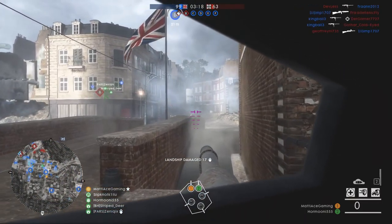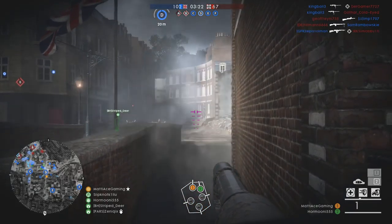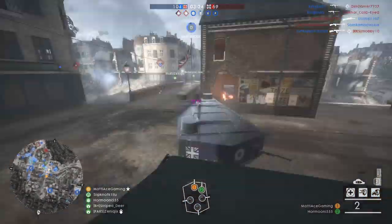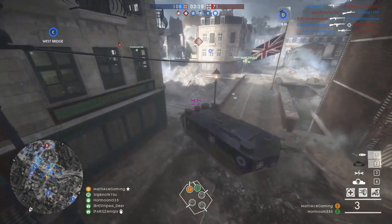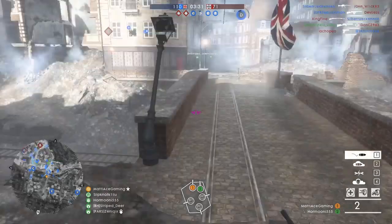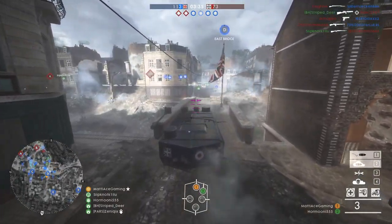One of the things this loadout shares with most other tanks is that the secondary and primary use the same ammo count. If you empty the magazine with your primary, it's also empty for your secondary, meaning you have to wait to reload — and once it's reloaded, you have them both. This is the common way primary and secondary works with tanks in Battlefield 1, but not with the Standoff Assault tank or a few other loadouts.